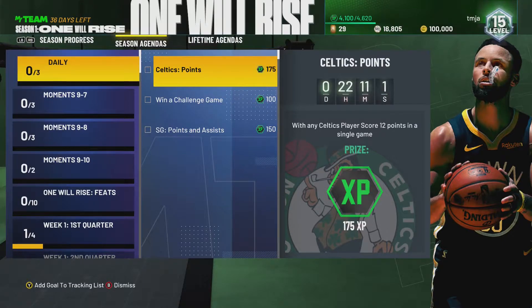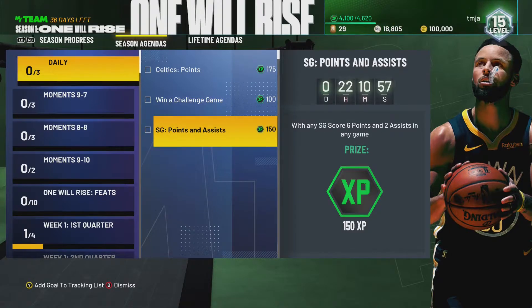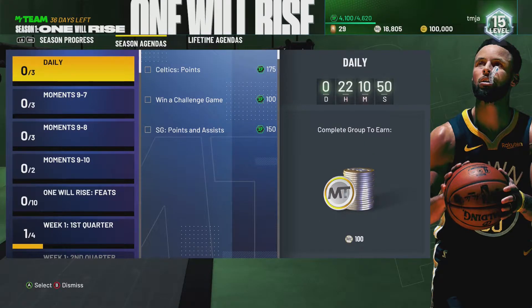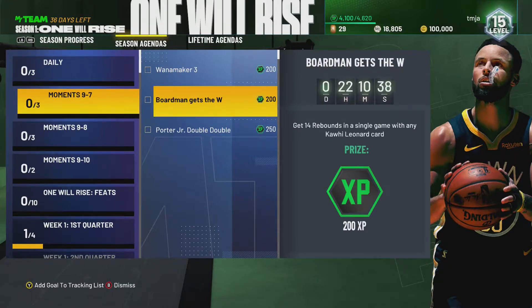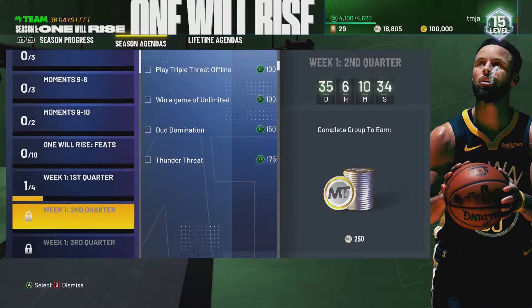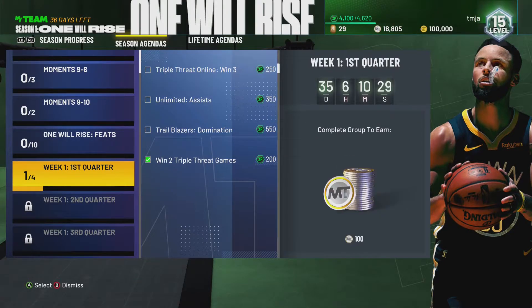Let's check out the daily challenges. Score 12 points with a Celtics player - I'll probably do that. Win a challenge - I'll probably do that with any shooting guard. Score six points and two assists - I'll probably do all of these. You get 100 MT which is kind of pointless but you get some XP, which is pretty dope. These are expiring: three three-pointers in a triple threat offline game with Brad Wanamaker, 14 rebounds with Kawhi, double-double with Porter. These don't seem too hard to complete.